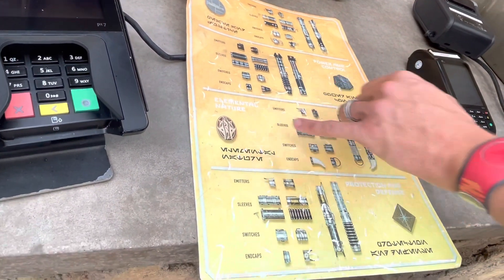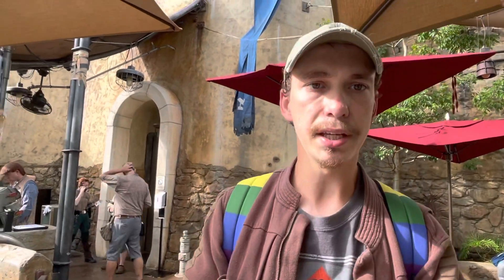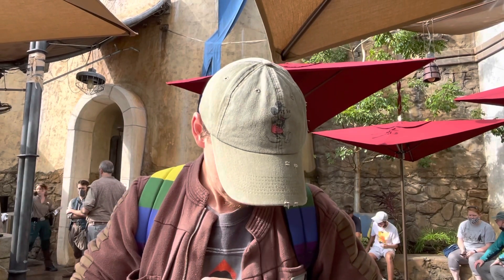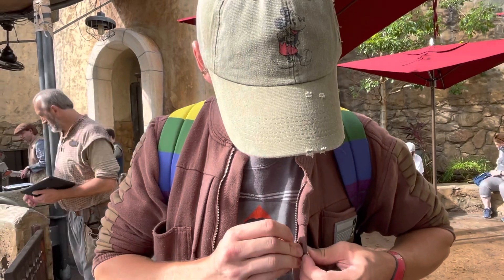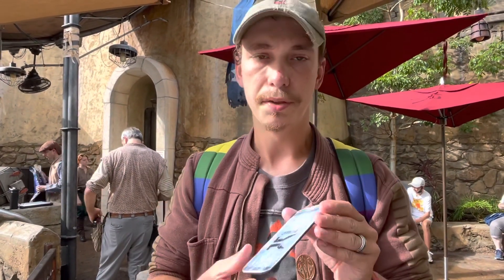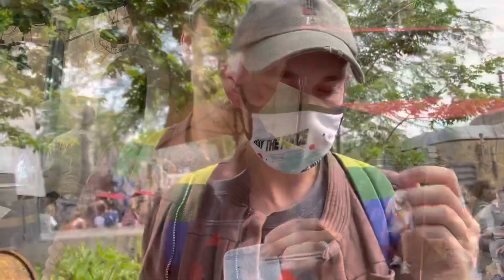I've now paid for the saber. We are waiting to go in and they give you a pin — mine is Elemental Nature. You do have to wear this throughout the whole experience so the builders know which hilts to give you. They also give you the builder's card, which tells you which station to go to and is basically your ticket to get inside. We just got the green light — we are about to go in and I'm about to finally build my lightsaber!